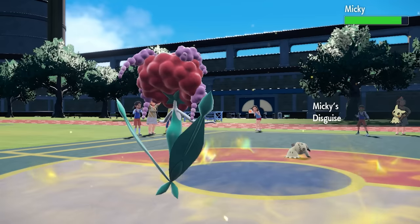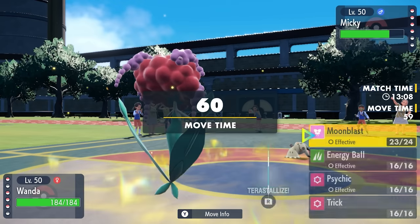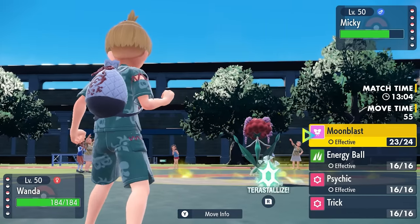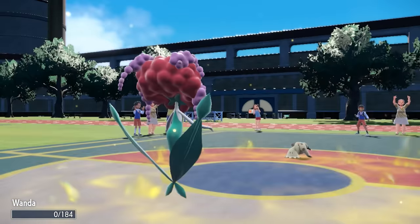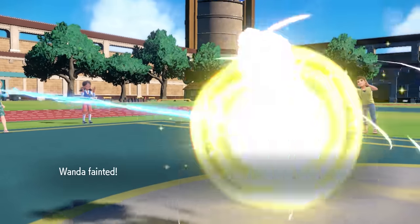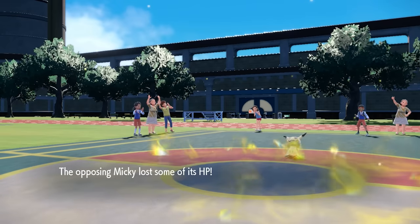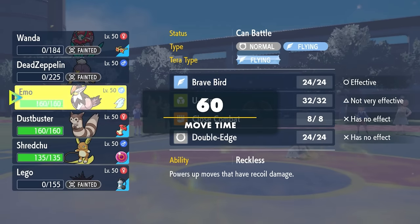We get a big Moonblast off, which just breaks Mimikyu's Disguise — there's just a little Shroomish under there chilling. At plus two, I have nothing that can switch into this thing, so Florges just has to go down to Play Rough. But we did exactly what we needed to do — knock this thing's Disguise off so that Choice Scarf Staraptor can come in and Brave Bird should knock it out.